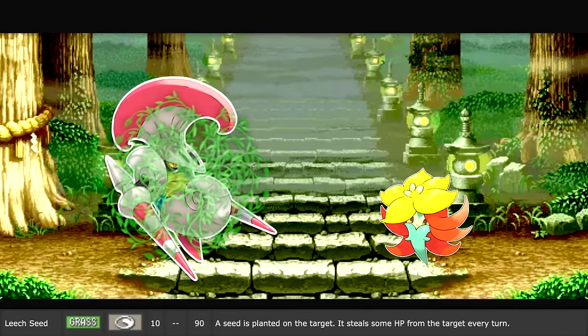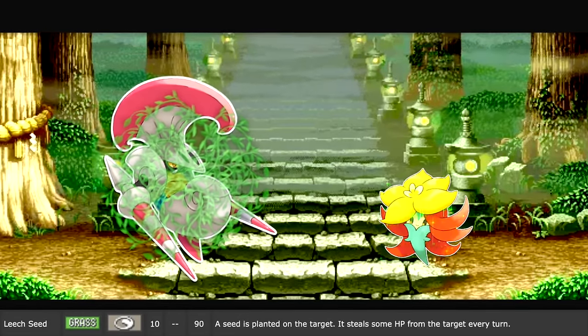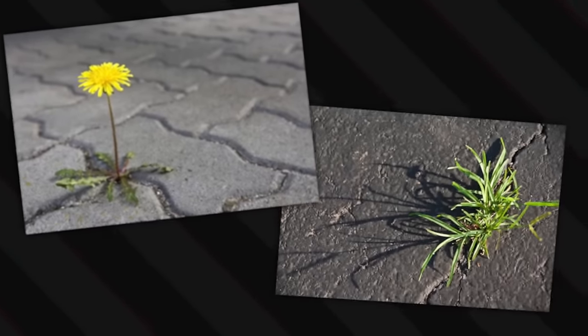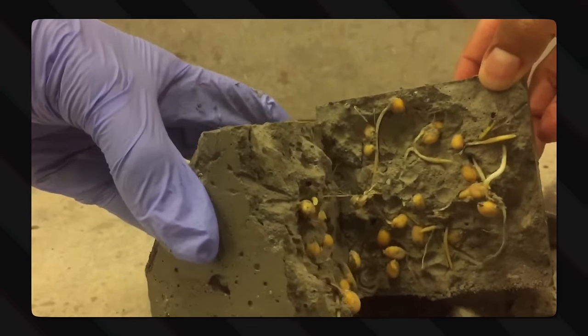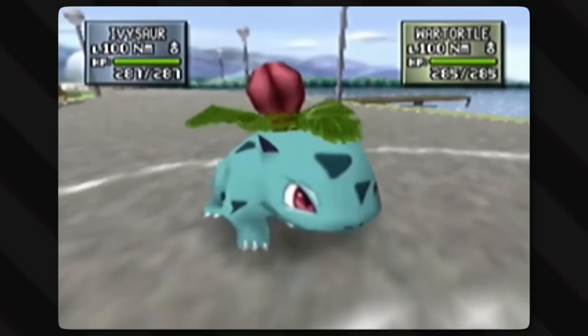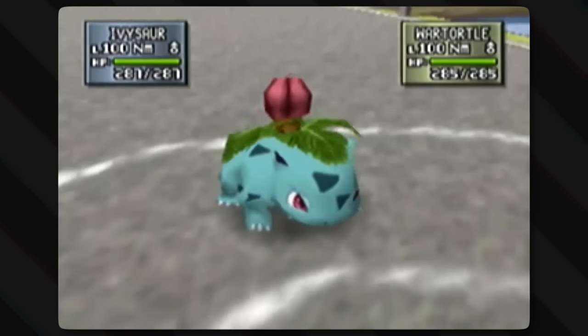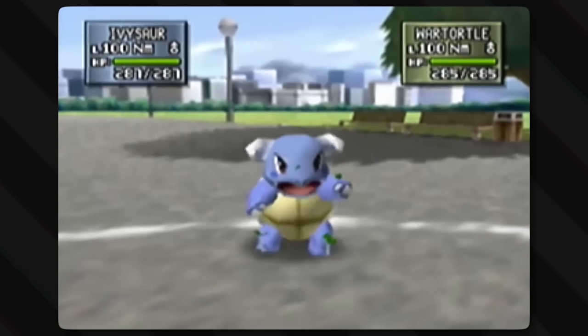Leech Seed plants a seed on the opponent and absorbs a little bit of HP every turn, healing the user. Plants are crazy — they can suck the life out of anything, even small cracks in concrete. Plants use their roots, which come from seeds, to push their way into anything and leech nutrients out of the ground, or in this case out of the other Pokémon. It then has some sort of magical connection to the user, which is explained by magic, because it's magic.